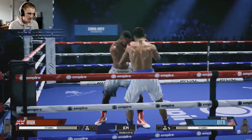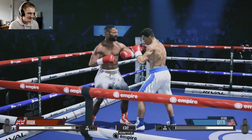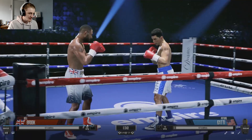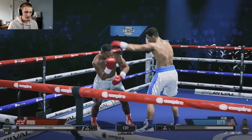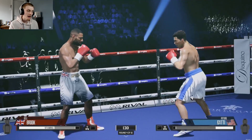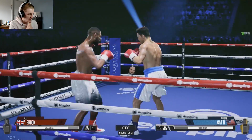Nice body shot — really sinking those body shots down. Kenny Bayless there in the background. This makes me miss playing it for sure. One thing I think they might have fixed — they said it's the same, but I don't ever remember seeing a stamina drop like this where Gatti's stamina is dropping here. No matter what we threw, I don't remember seeing a stamina drop like that, so it's pretty interesting to me.